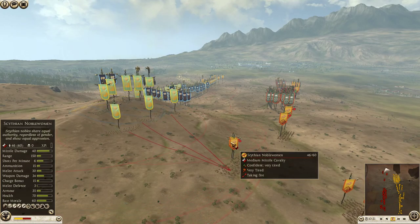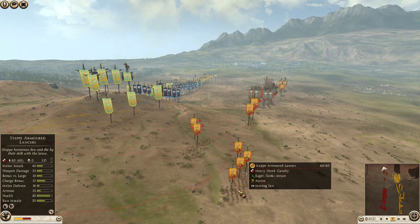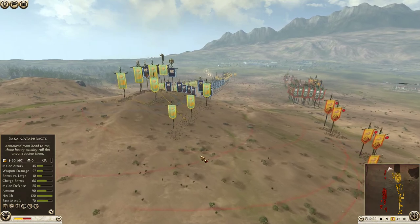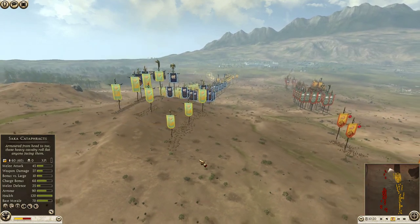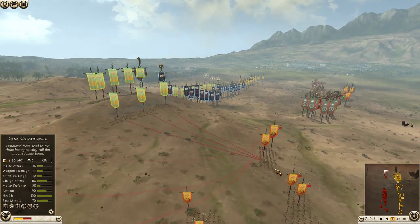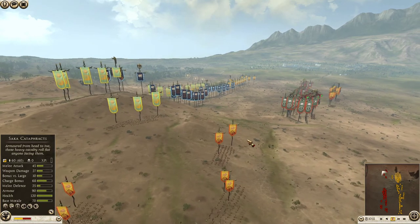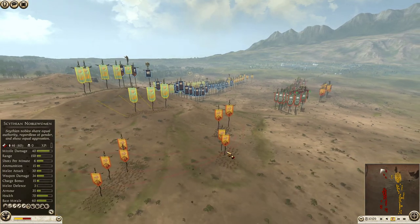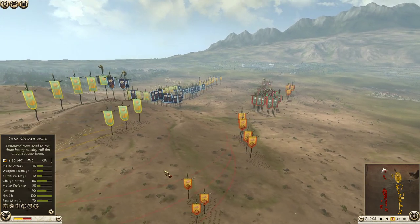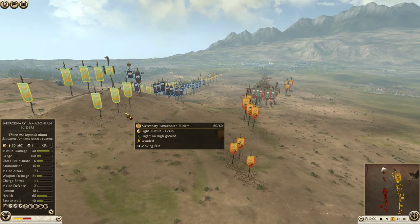I'm going to go in range and try to get even more kills, moving the Steppe Armored Lancers on the flank. I managed to again dodge his volley, so it's pretty easy to dodge with light cav against medium cav. I'm winning decisively the skirmish engagement here, even though I have really poor armor - like 10 armor against 35.